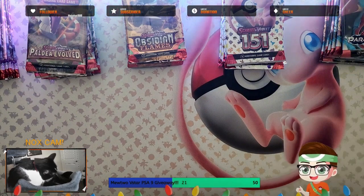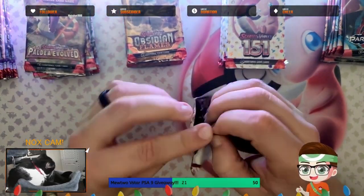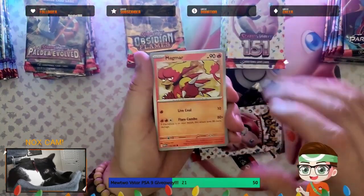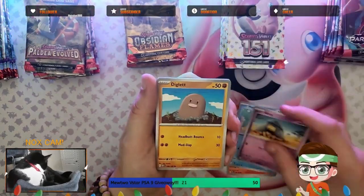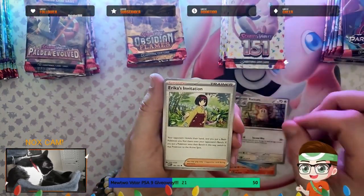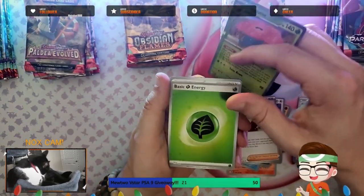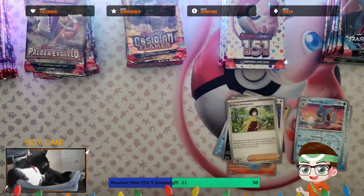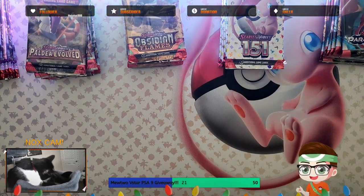Let's go into everybody's favorite set — 151, which has great art and good collector value, though not a lot of playability value. We start with Magmar, Horsea, Abra, Diglett, Nidorina, Raticate, Erika's Invitation, a Kingler in Reverse, a Wartortle in Reverse, a Vileplume Hollow, and of course a Grass Energy. We'll set that to the side to add to the bulk of Hollow Energies we have.